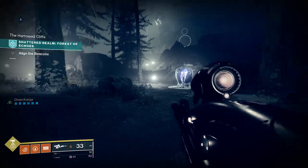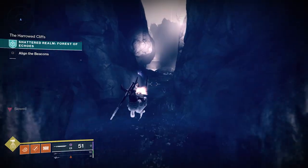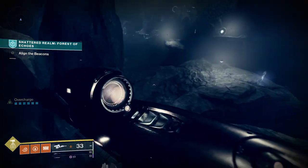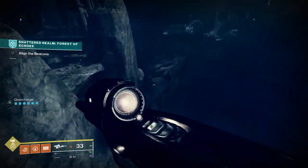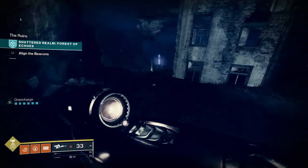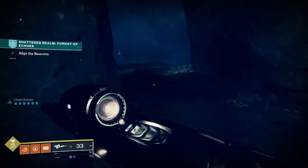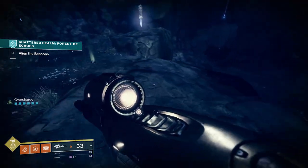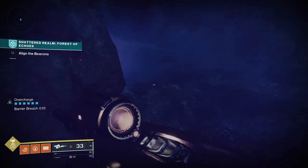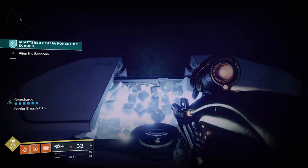Finally, for the 10th anchor and the 6th chest, we're gonna backtrack to that courtyard. When you came in here initially you went to the left to progress — now you're gonna go to the right. You're gonna drop down on these ledges and make your way into a cave for that 10th anchor and the 6th chest, although the 6th chest is behind a barrier door. Then you can do whatever you want — you can finish it up, you can leave. Thanks very much for watching, I'll see you next time.